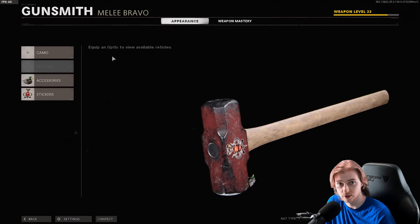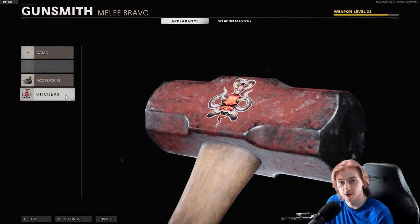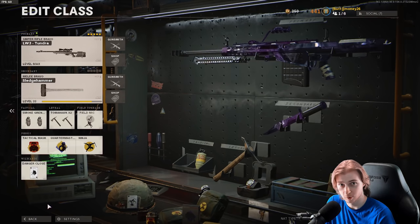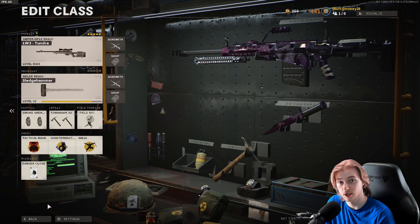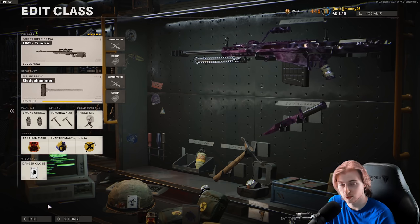Here are my attachments for the sledgehammer. For the accessories, we have the duck — it makes us lighter and makes us swing a little faster. For our sticker, we have the snake and the demon, which gives us a little more damage and it's a little fierce. For the class, we have the sniper on — obviously not going to be using it — double smoke, double tomahawk, field mic, probably could be a jammer. Attack mask, quartermaster, and ninja. We don't want people hearing our footsteps, and we want to replenish those smokes and tomahawks.